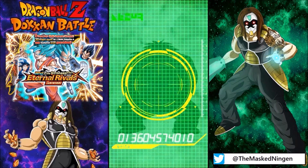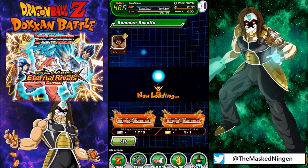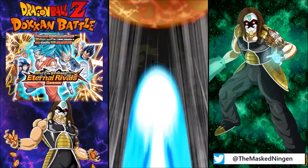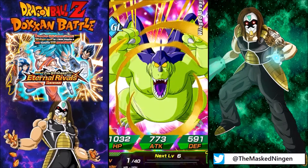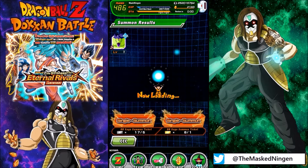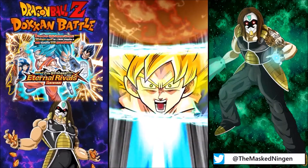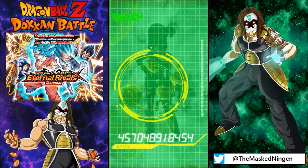The SSR rate is not the best on the DB Saga banner — if you've been using any of your tickets you'll be well aware of that. But we managed to pull a few and we did get the Jackie Chun on the second single summon, so that was definitely a very lucky pull. I've done a showcase on the world tournament category team with him as the leader, so make sure you check that out. It makes that category actually viable on Dokkan events — maybe not the hardest ones, but it's a fun team to run, especially with units like LR Goten and Trunks, LR Hercule, and Super Saiyan 2 Great Saiyaman.